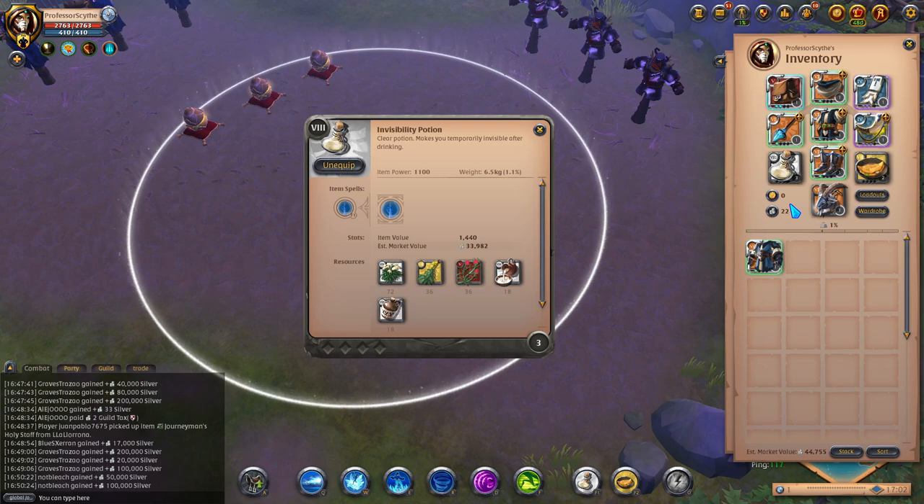Invisibility pot has saved so many builds for me. Sometimes I'll run healing pots and the healing pot ends up getting me killed because the Invisibility pot would have helped me juke them out and create more distance to save me. I am running 6.1 through tier 7 and tier 8 builds, so I know the Invisibility pot can be a little more expensive. If you want to tone down your build, you can run a healing pot or resistance pot instead.